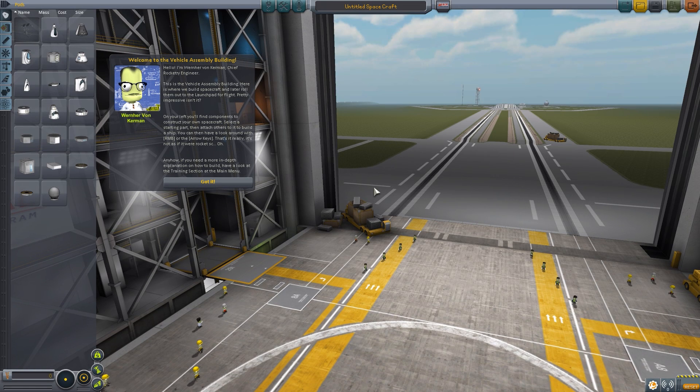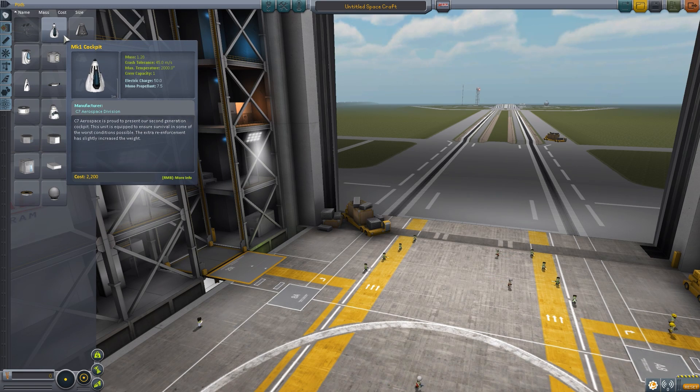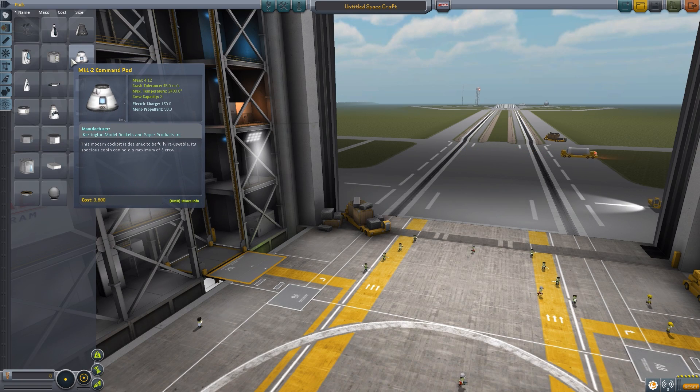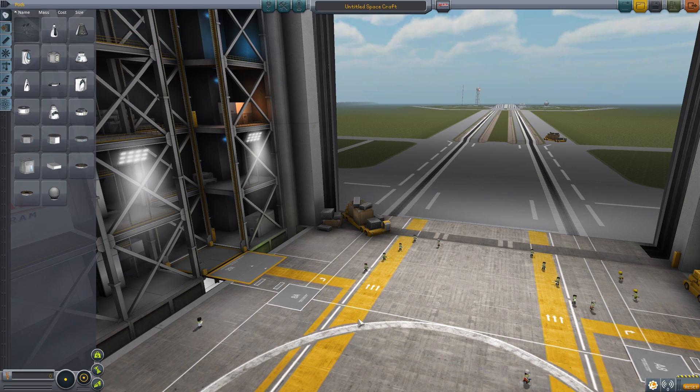I think this is the button I press. I think I want to go here. Welcome to the Vehicle Assembly Building. It's Werner von Kerrman, Chief Rocketry Engineer. This is where I fail with games like this — it's just so much reading for me and I'm just like, I see what you're saying but I'm not taking the information in. So I'm just going to hit 'got it' and then be confused for the next while. Now what do we do? This is where I get lost and have no clue what to do.